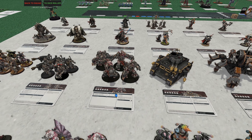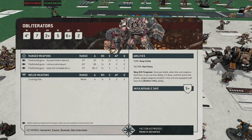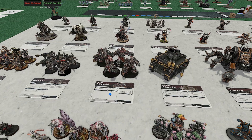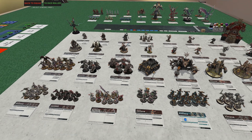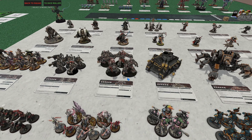Obliterators are kind of spendy, so you could go the budget route with Havocs. Their mid-range blast profile is two damage each — really good if somebody brings ten-man Marines or you're doing a mirror match versus Rubrics. Definitely pretty happy with these guys, especially when you get that melta range.